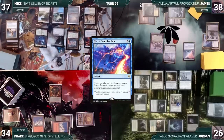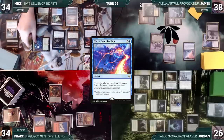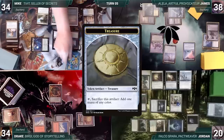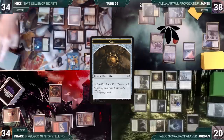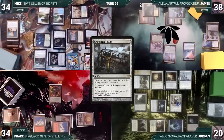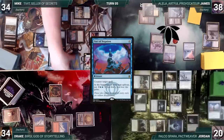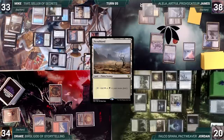During his upkeep, Mike loses his Mana Crypt flip and takes three damage. He attacks Jordan with Tivit; Jordan takes it. Tivit triggers and Mike creates three treasures and two clues. In his second main phase, Mike cracks a clue, casts Talisman of Dominance paying the Esper tax, and casts Graffdigger's Cage. This disrupts multiple players' plans, so Jordan casts Pact of Negation, countering it. Mike cracks another clue, plays a Verdant Catacombs, cracks it paying a life, and fetches up a Scrubland. Mike passes to James.